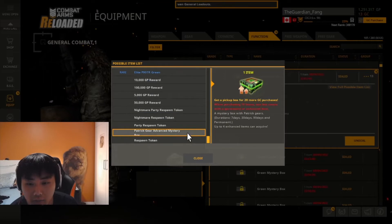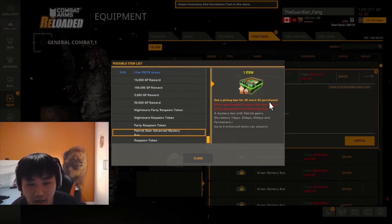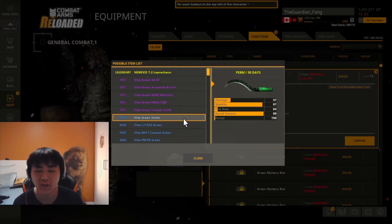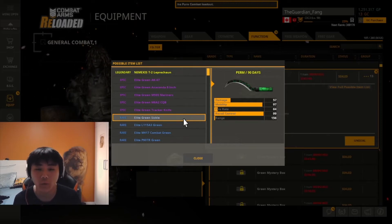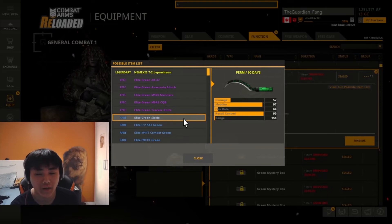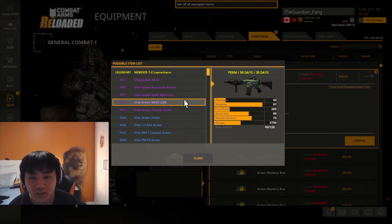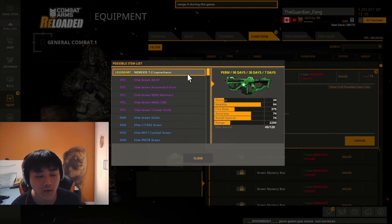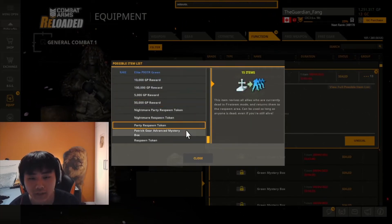For unlucky guys, you get GP rewards around 100k — not that much. You also get boring stuff like boosts and a Saint Patrick's Day spin token thing. This is pretty much it for the event — you go any mode or match and get one crate as long as it's a full round. If you join mid-round it won't count. I'm going to open them now — honestly, the item selection isn't as good as the Valentine's Day event; I'm not too impressed.